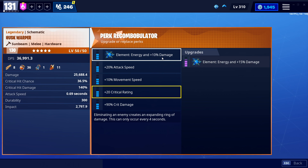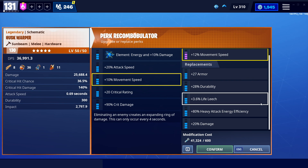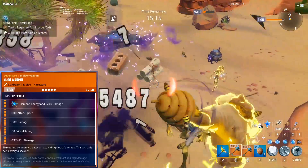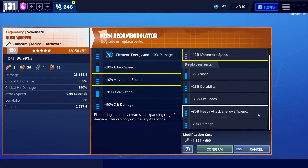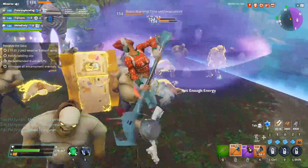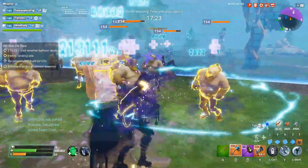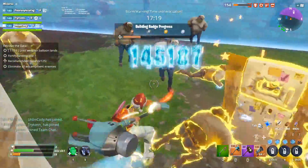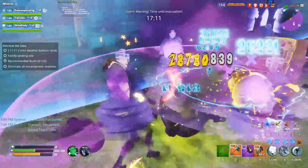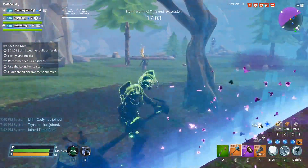I still recommend a crit build on this as per usual. The element is locked to energy as with all sci-fi weapons, and the movement speed is where I would definitely change it. You have two options: if you have a hard time staying alive, you can go life leech, but heavy attack efficiency is absolutely something I recommend if you're going to be using that heavy attack a lot, because that thing is very expensive. Even with Saurian Focus and the support giving me constant energy regeneration, this perk would have been really nice. That 30% damage perk — in my eyes it's basically just like taking another swing. It's not like an AR or SMG where it really smoothens out your experience. The Husk Warper gets its name from its heavy attack, and I highly recommend heavy attack efficiency.